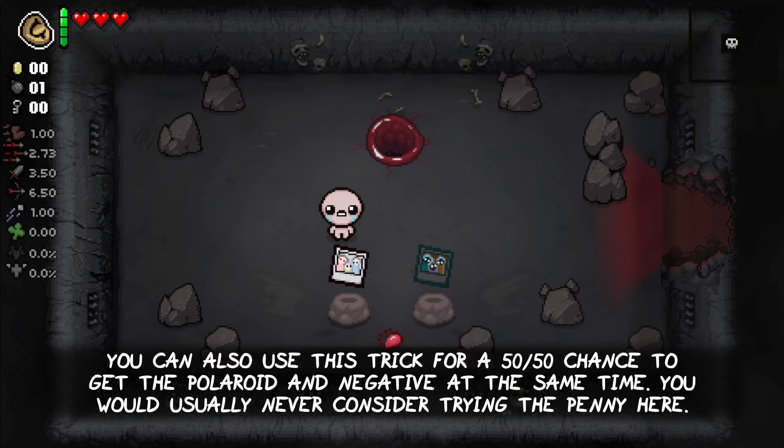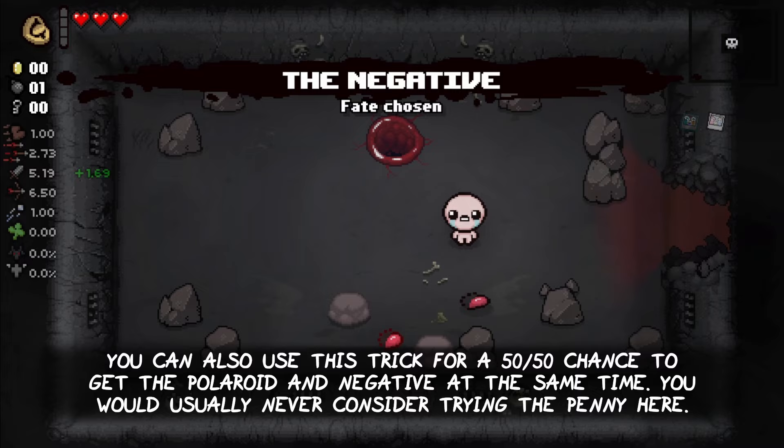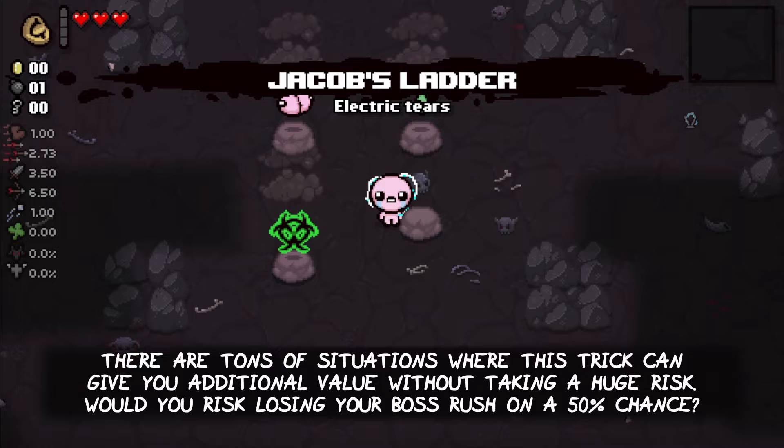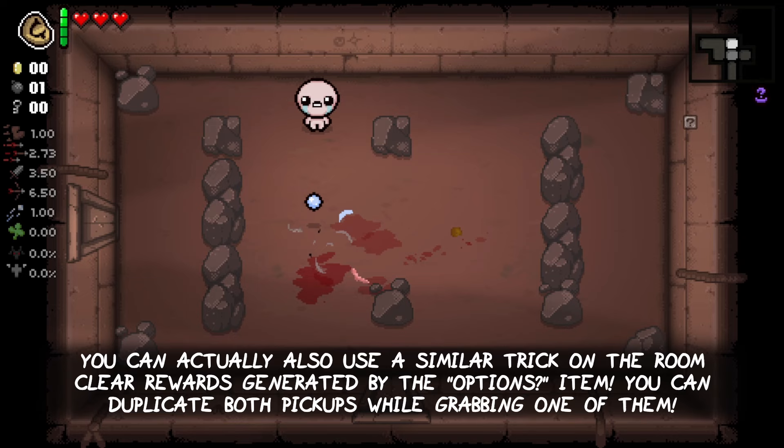You can also use this trick for a 50-50 chance to get the Polaroid and the Negative at the same time — you would usually never consider trying the penny here. There are tons of situations where this trick can give you additional value without taking a huge risk. Would you risk losing your boss rush on a 50% chance?